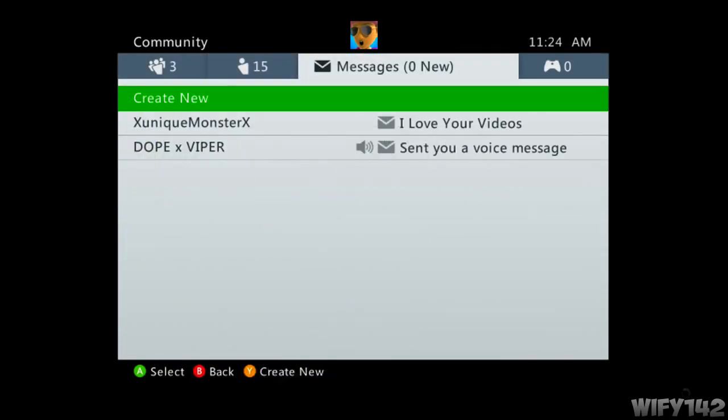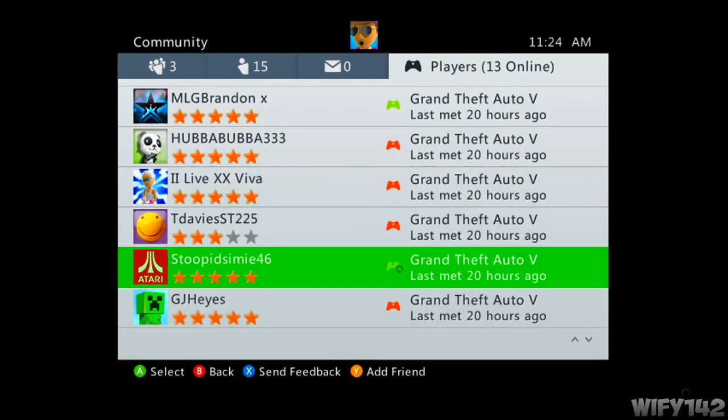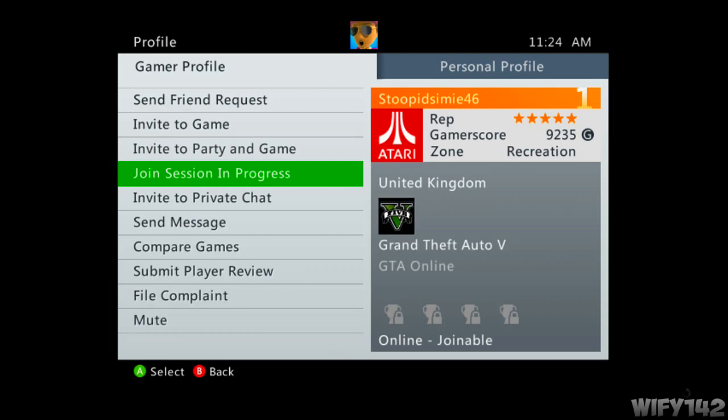Once the black screen comes up, click the Xbox button or PlayStation button, then go to recent players — or you can join your friend's session, but I'm going to join a recent player's session. As you can see, I'm now joining an online GTA session in progress.